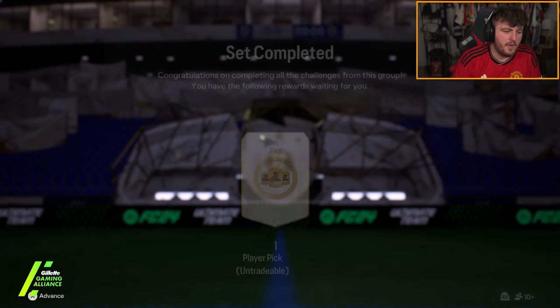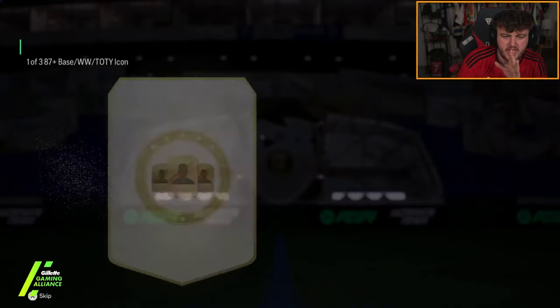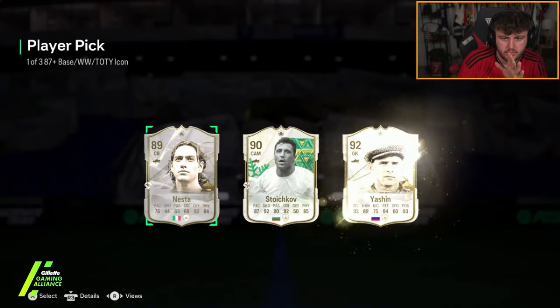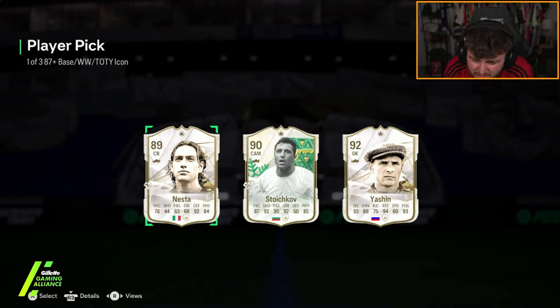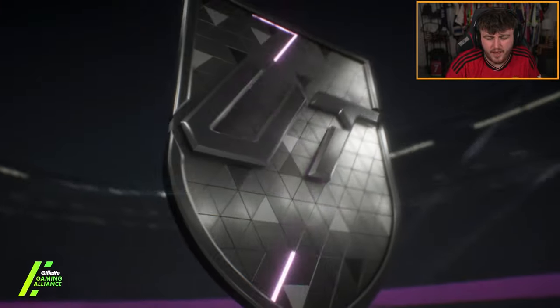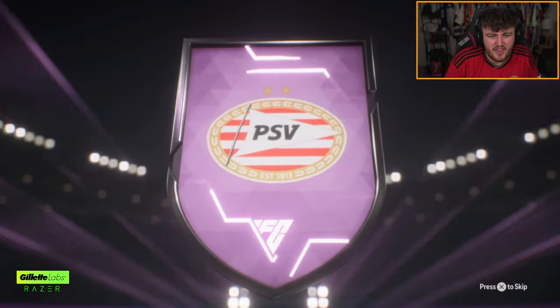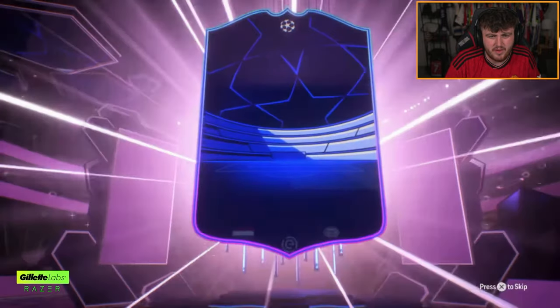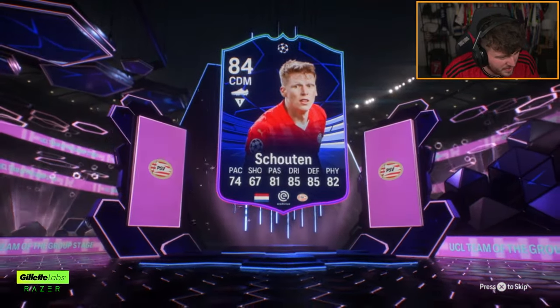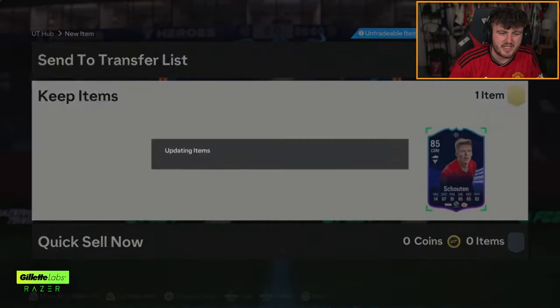We've got another icon player pick now. Team of the Year or bust? If that was Winter Wildcard Yashin, man - just be the Winter Wildcard. Stoichkov's okay, don't get me wrong, and Yashin's a goalie for the rest of the game, but that's pain. Another campaign pack now - I have fun opening these just because you can get literally anything. I think we've got Schutten - not Vierman, Schutten. Fair enough, it's not great, but it is what it is.